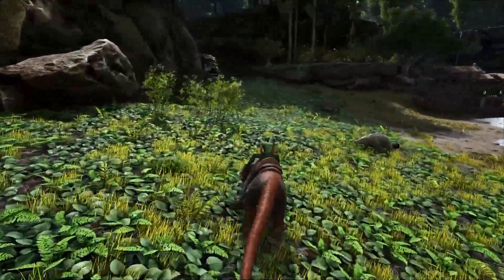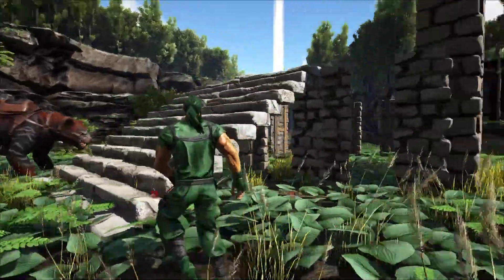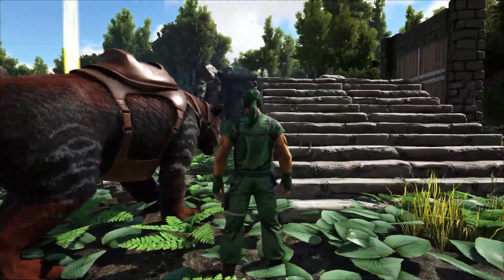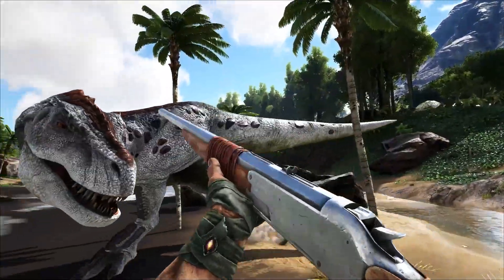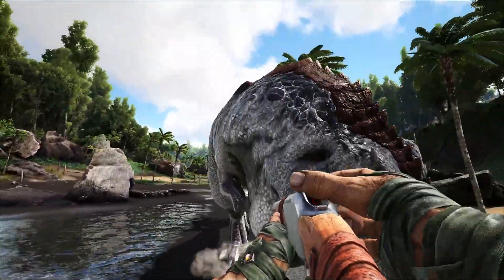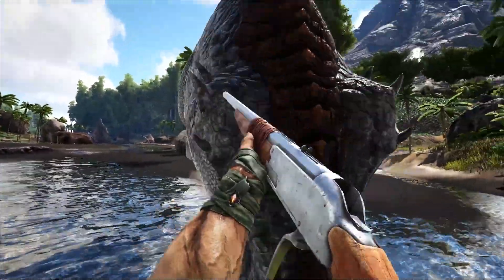Just hop up on a cliff, turn upside down, point, and shoot. Love using taming pens and wish you could take them anywhere? Well now you can! The Thylacoleo is its own taming pen, and in no time you'll be knocking out rexes without even a second thought. Simply hop on its back, equip your weapon, point, and shoot.